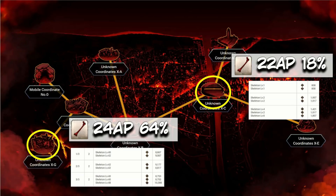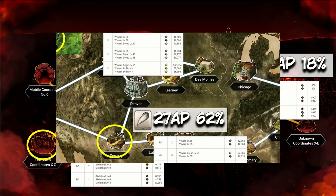Moving on to Evil Bones — get ready to hang out in Fuyuki for a while, as XC and XG are your go-to nodes. XC gives better efficiency at about 22 AP per drop, but it's a brutal 4 AP node with only an 18.5% drop rate. However, XG offers 24 AP per drop with about a 64% drop rate for bones, so I'd definitely suggest XG on this one.